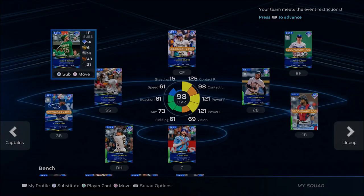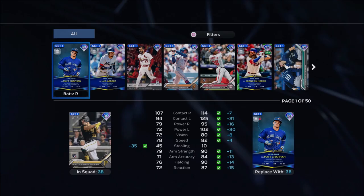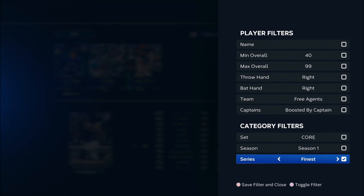Make sure any player of the month card you have is put in your lineup. If you want to find them easily, go to filters, hit series, and put player of the month or monthly awards — they'll pop right up. If you want your Tops Now players as well, just filter by Tops Now and they'll appear there.